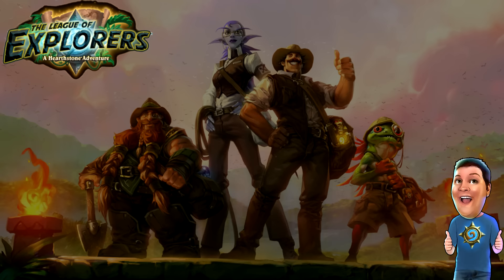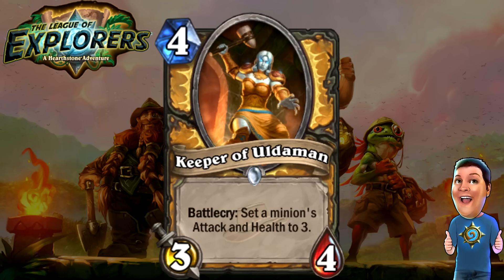Next, we got the Keeper of Uldaman — four cost 3/4 Battlecry. Set a minion's attack and health to 3. Very versatile card because you can use it on an enemy minion to make it a 3/3, which trades favorably with the Keeper. Or you can use it on one of your minions that's about to die, or a low-cost 1/1 Silverhand Recruit you can turn into a 3/3. Very versatile, and I don't think Paladins have had many cards like this. This is going to see a lot of Paladin play, I think.